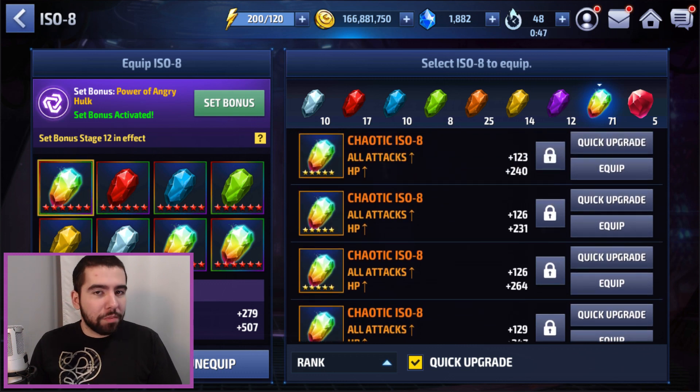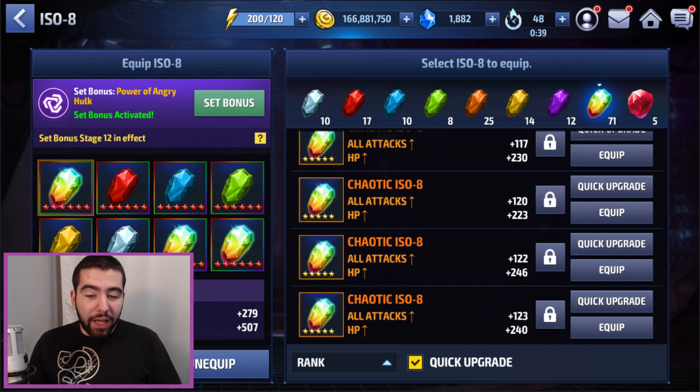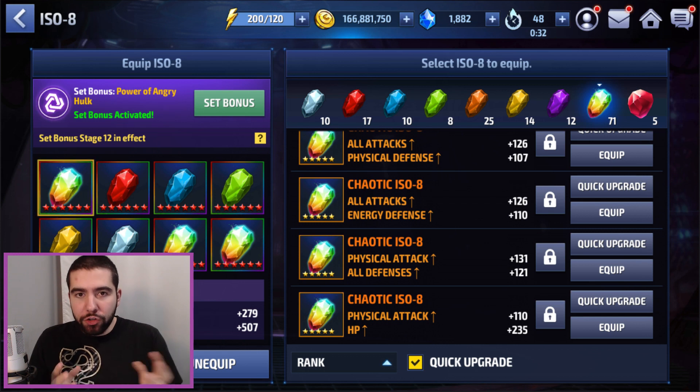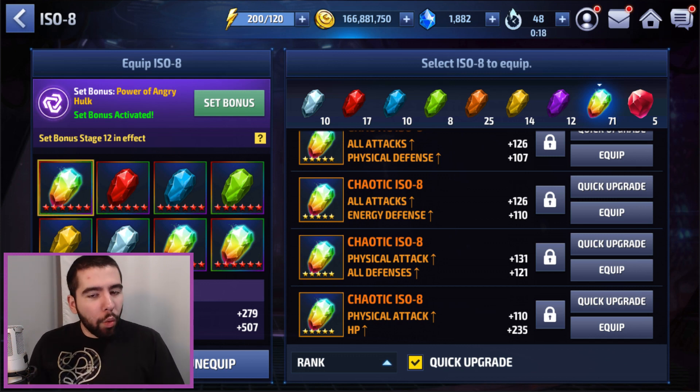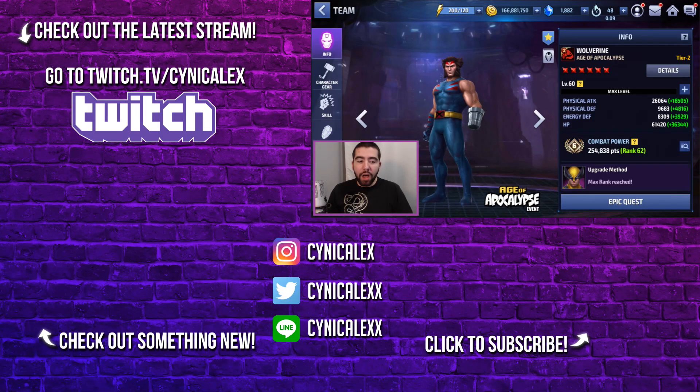If you're having trouble banking up good chaotix, you can use my farming strategy: sell the ones, twos, and threes, then slowly build up your fours into fives and sixes to get a more robust set of options to equip later on. Keep in mind you'll always need twice as many chaotix to upgrade — so in addition to all the good ones like all attack and HP, you need bad ones like all attack energy defense or physical attack all defense as fodder. For every good one you need about one bad one to combine with. Let me know what you guys think of these ISO 8 tips and if this influences any changes you're going to make to your characters. Subscribe if you enjoy the content, and I hope to see you again tomorrow. Take care.